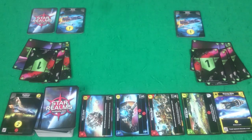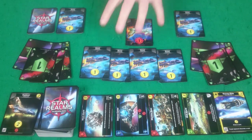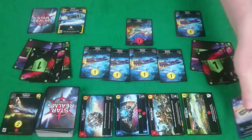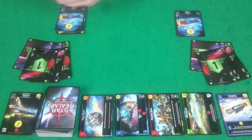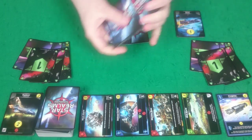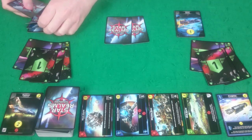We're up to Rogue once more and she'll do me one damage, then she has four buying power so she's going to buy the Survey Ship. Nothing else she can afford, so she clears up. She only has two left in her deck so she has to shuffle her discards and deal three cards from the new deck formed from her discards.